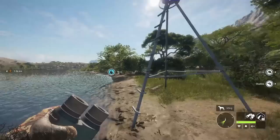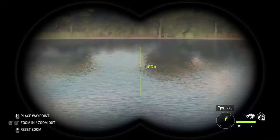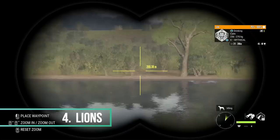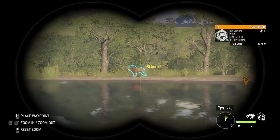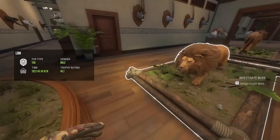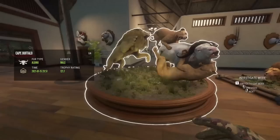Coming in at number four on our list of top five great ones we absolutely need added to Call of the Wild is the lion. Lions are definitely one of the most popular animals to hunt in Call of the Wild. They can only be found in Savannah. Generally speaking I prefer antlered species as great ones, but lions — I can definitely make an exception. With different fur types, just like the great one black bear, a great one lion would be an absolutely sweet addition.